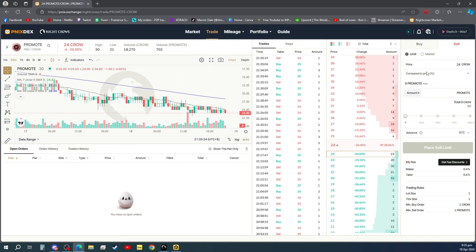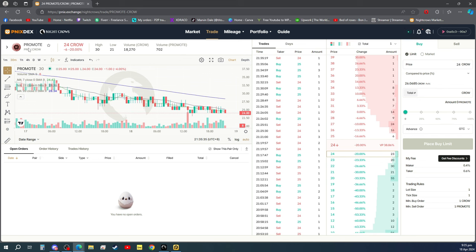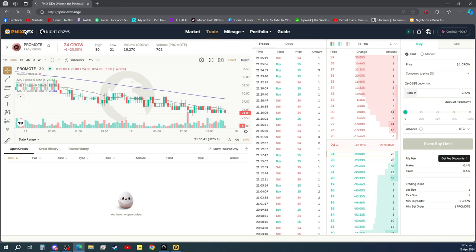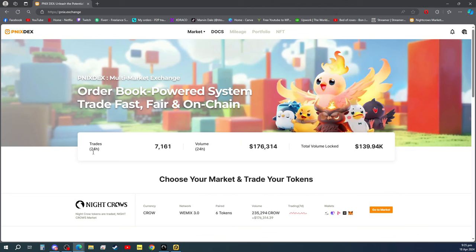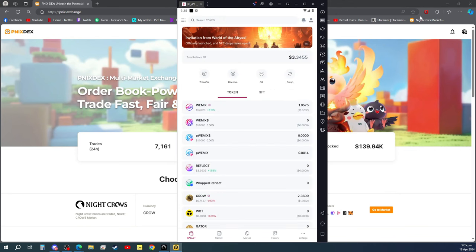So automatically, guys, we are able to sell our token for 24 crows plus the fee. Now we have crows in our play wallet.